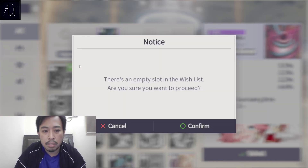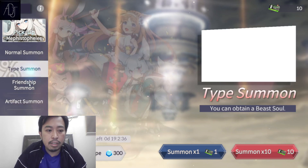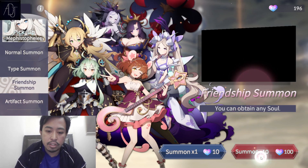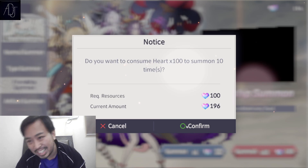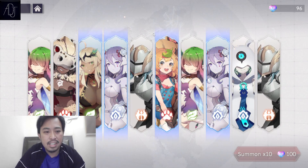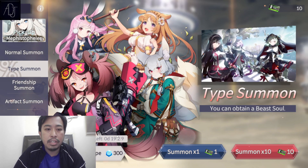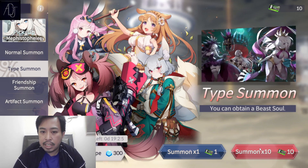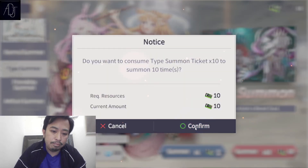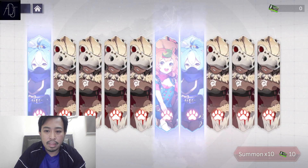I'll be back for this one — maybe I'll get something new in my summons. We have the print summons first, let's just try this one. I can do one multi here, maybe I can get an angel and demon, who knows. There's no pink animation or tears but I got some fodders. Then we have the type summon — the type summon is for the beast type. I'm really lacking some beast type characters so let's do one multi here. Damn, there's no epic there.